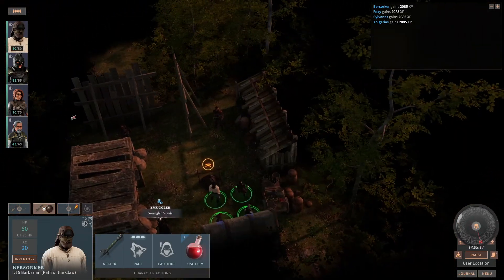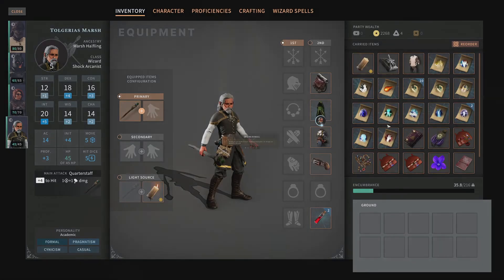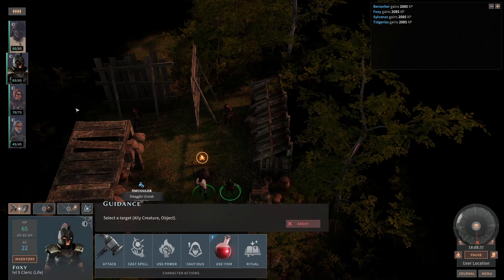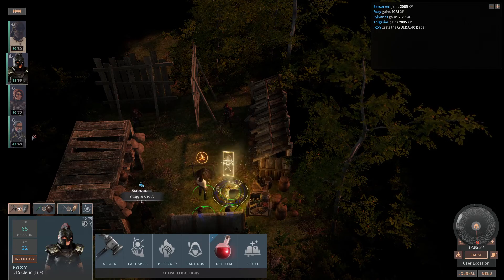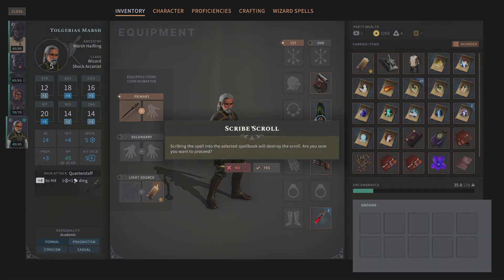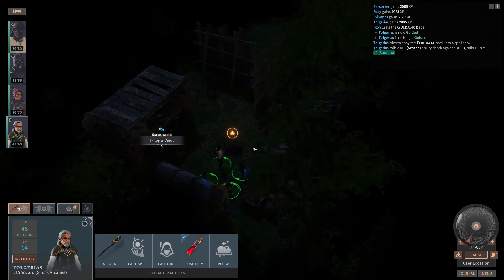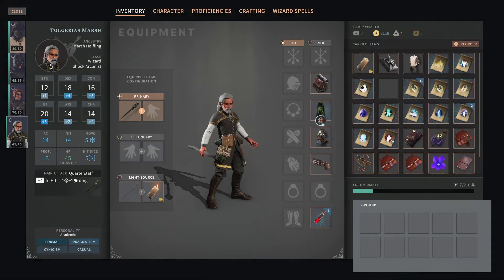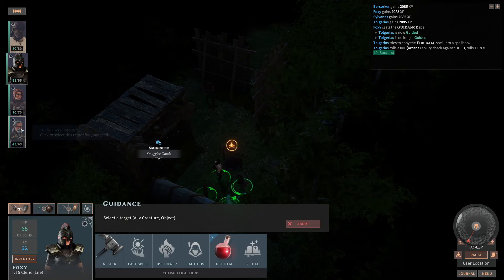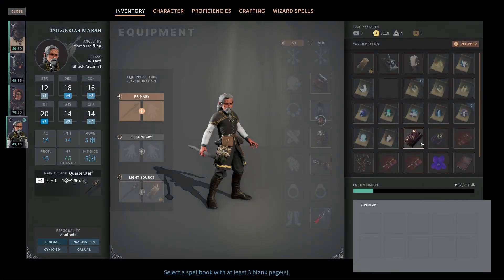Let me see if I can learn my fireball. Actually, before I do this — Guidance. I'm not sure if it affects scribing scrolls, but I will do it anyway. Six hours — hey, nice! We have Fireball. Vampiric Touch would also be nice, although I don't really care about it. I say that because typically I'm not going to be in melee, but there are times when I might be.